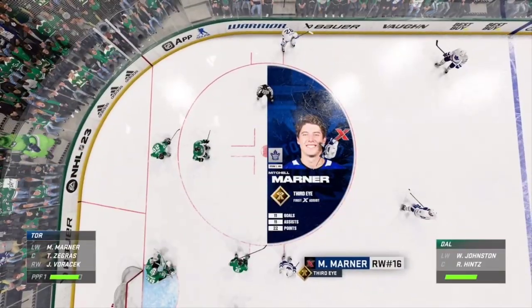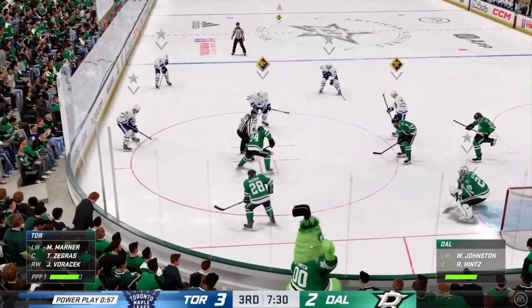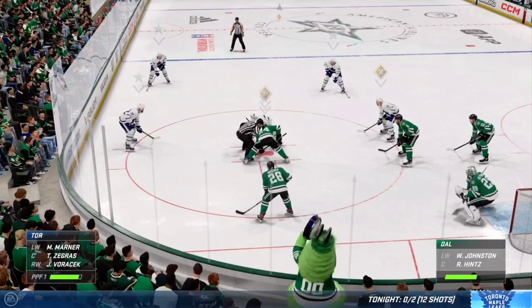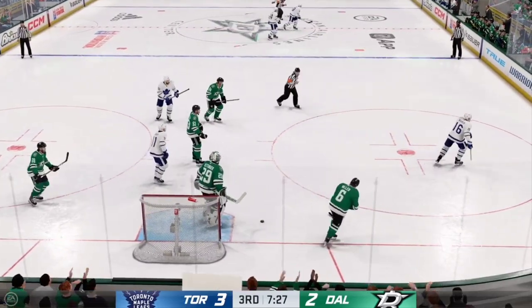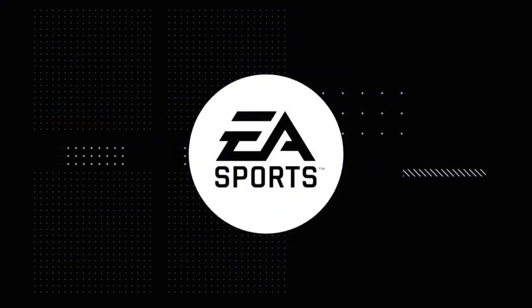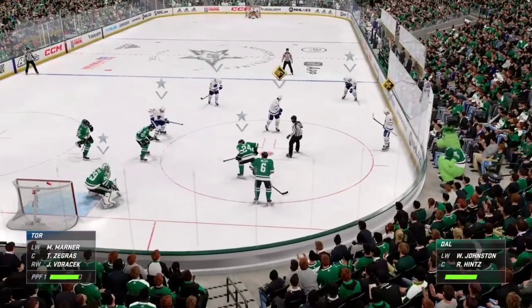Marner's hockey IQ is among the league's best. He uses his deceptive and difficult passes to set his teammates up for the most success. That's his third eye zone ability and that's how he contributes to this club. Quick shot — Ottinger's gonna hang on for a whistle here in the third. There's not much time left as you get into the final minutes. The game's close — a mistake now would be critical. Chance to reset here on the draw on this man advantage.